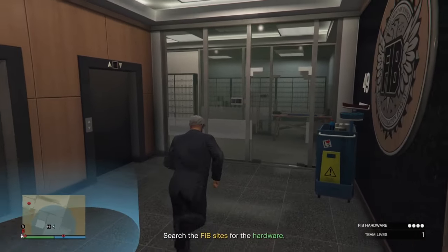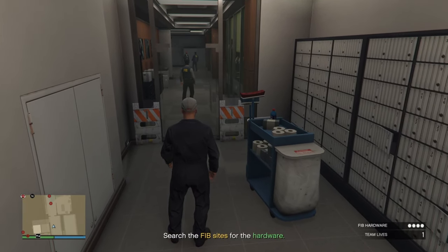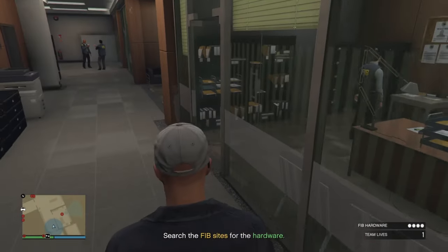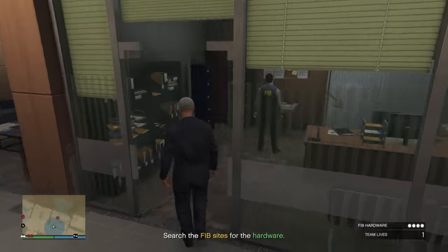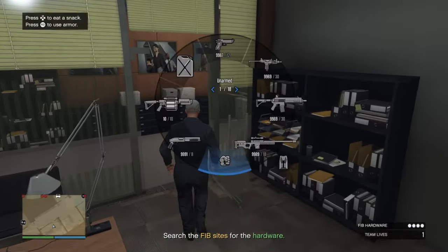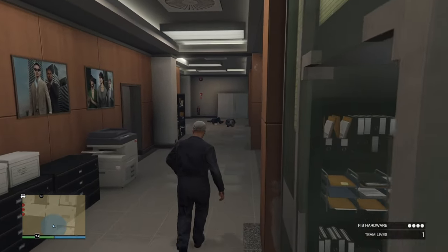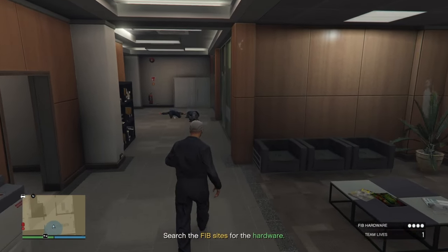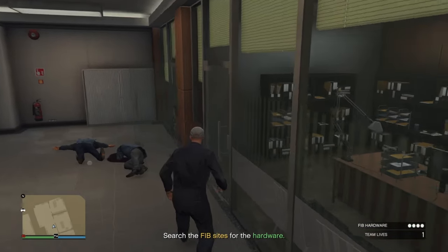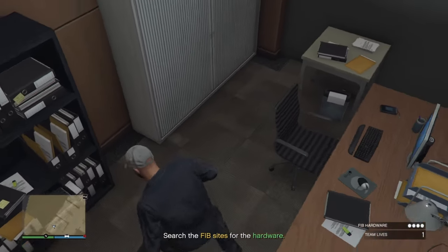Once upstairs you'll see there's some construction going on. In this area you are free to move, but when you exit this area, if someone sees you they will alert everyone and the alarm goes off. First, wait for the guard to go into the room on the right, then take him out. After that, go outside and take out those two guards — do it fast, because if you're slow the other guards will alert the FIB agents. Try to do it with headshots.